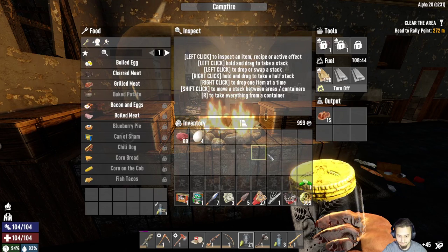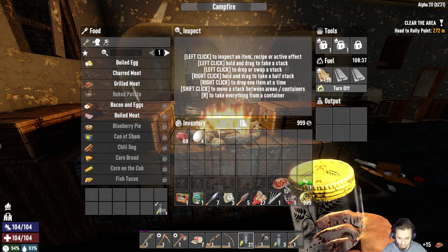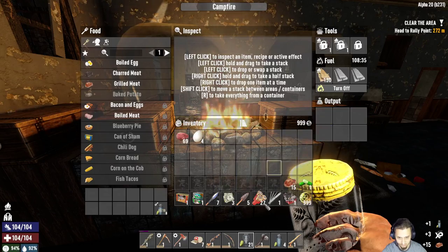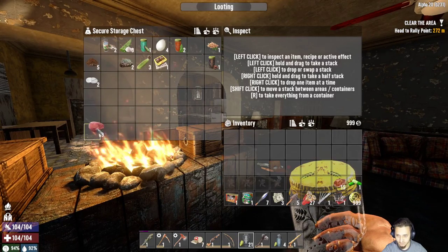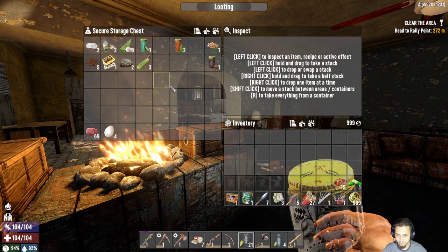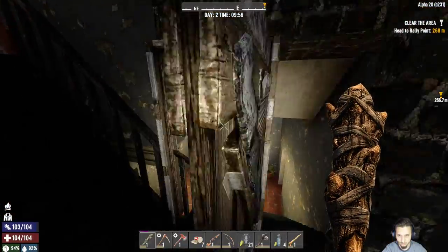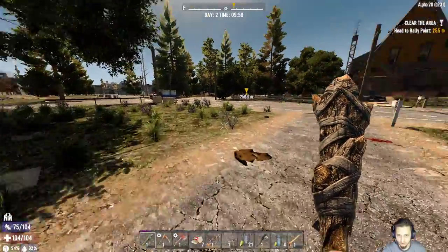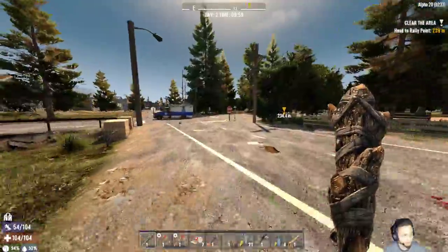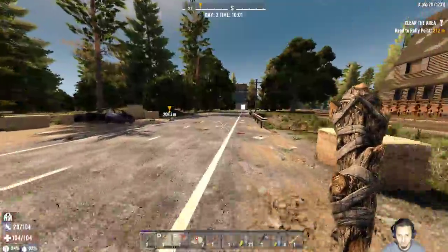Water takes so long to craft, I'm not really sure why. We'll take this meat. We have four waters, that should be plenty for now. We'll throw the rest of this food back in here and then we can head over to the trader. We'll depot this stuff real quick, actually - go and check out this quest. I picked up a clear quest, so we can go clear out some zombies and get some XP and loot.